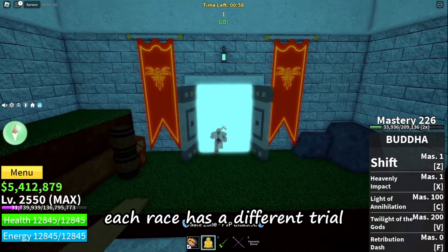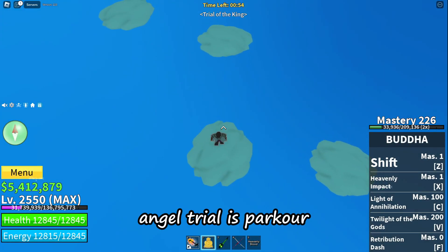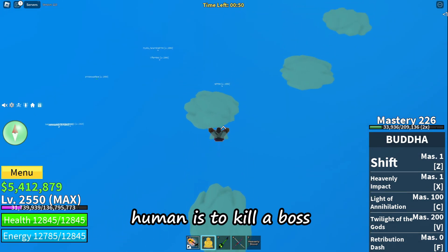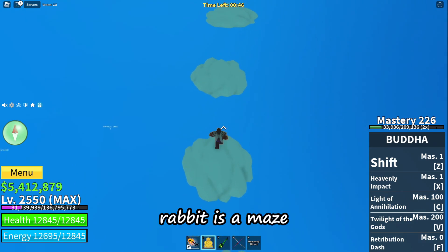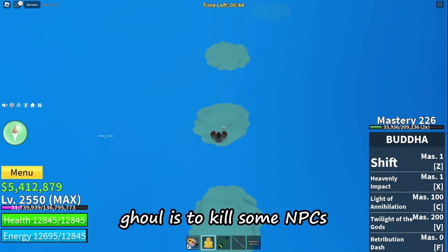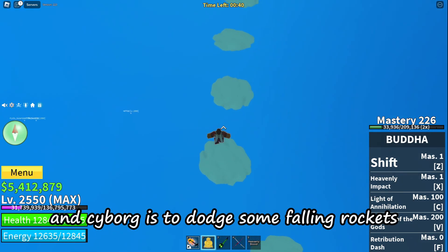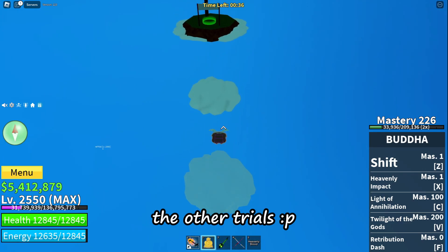Each race has a different trial but they are all pretty easy. Angel trial is parkour. Shark trial is to kill a sea beast. Human is to kill a boss with an awakened fruit. Rabbit is a maze. Ghoul is to kill some NPCs. And cyborg is dodging some falling rockets.